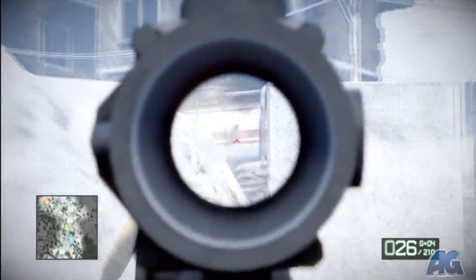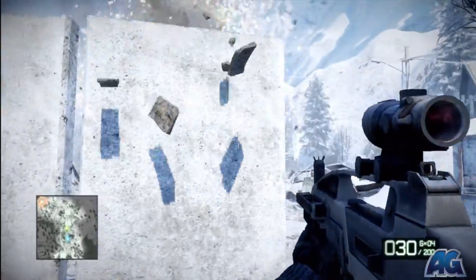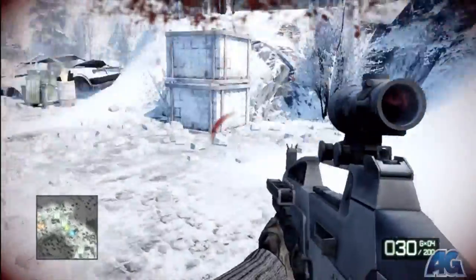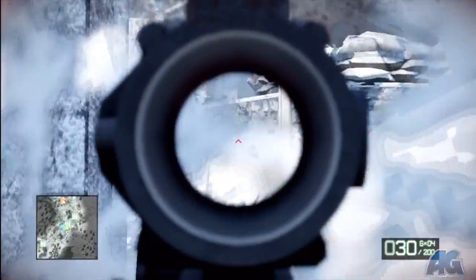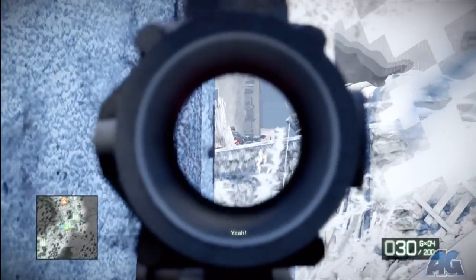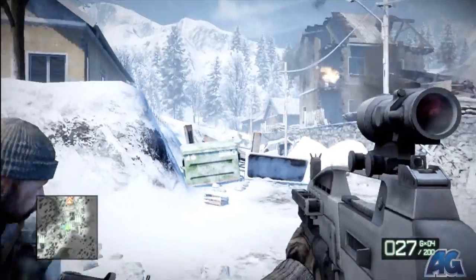Battlefield Bad Company 2 Hard difficulty walkthrough for ArmageddonGaming.com. Right off the bat, shoot that big gas tank — it'll clear out that house and any enemies in it. There are a few enemies in it. You'll also get the Demolish achievement, which is pretty much the first area in the game where you can actually get it. It's worth 15 gamerscore or a bronze trophy and it's for blowing up a house.